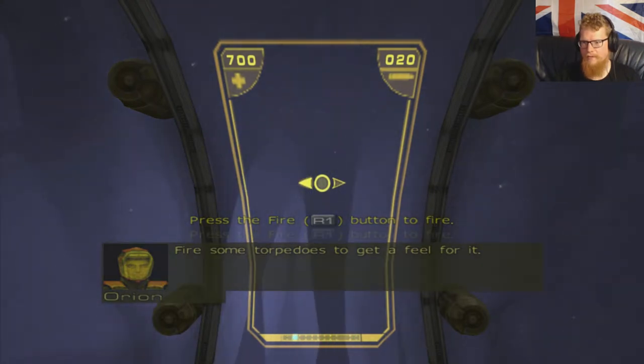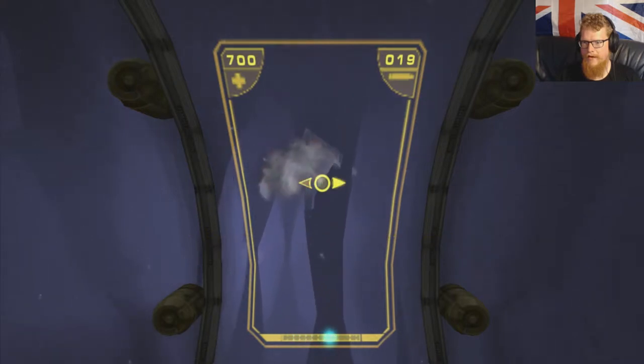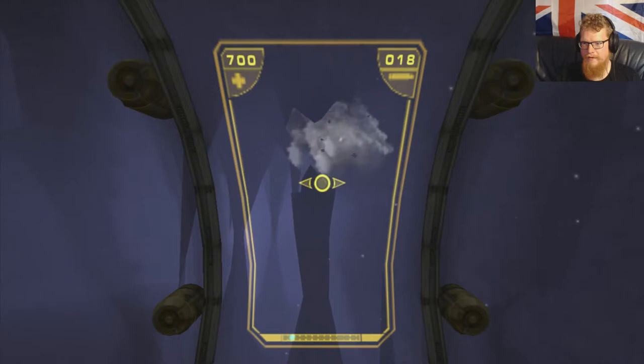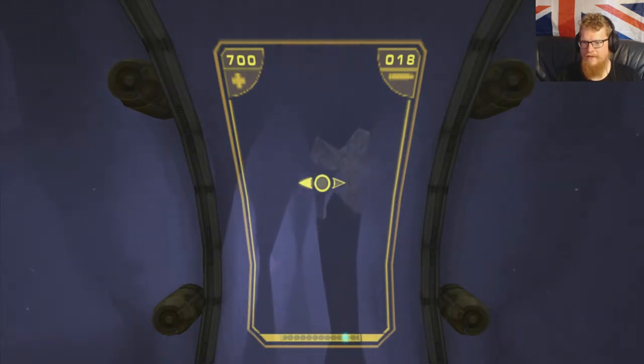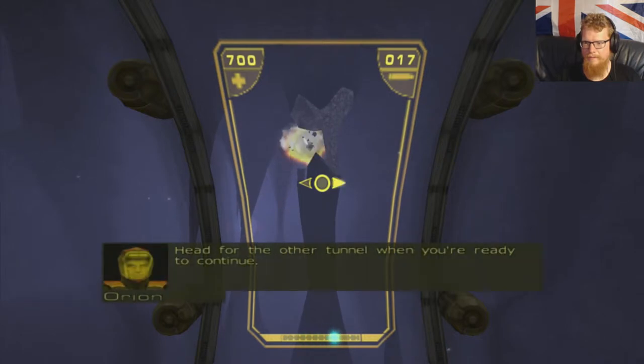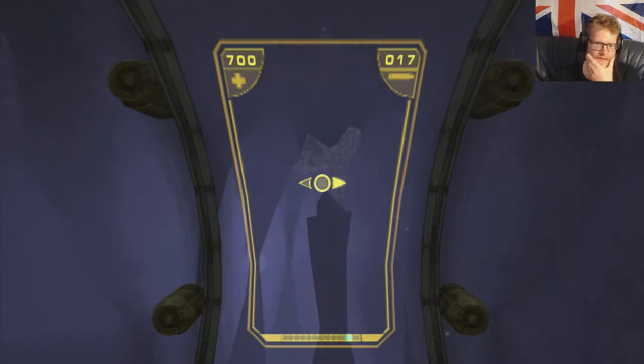Check out the GeoMod system — look at that, we can actually blow apart the rocks, and there is like a physics system kind of in the game. Head for the other tunnel when you're ready to continue. See what I mean? You can actually blow these things down. Those indicators on the left and right of the HUD are the active torpedo tube.